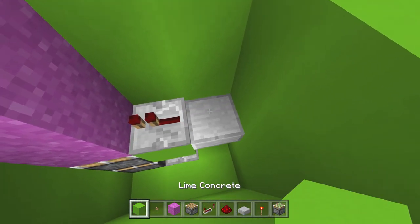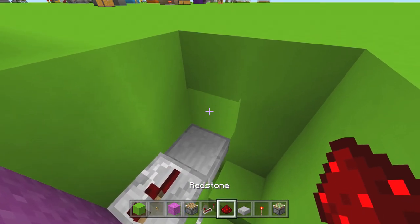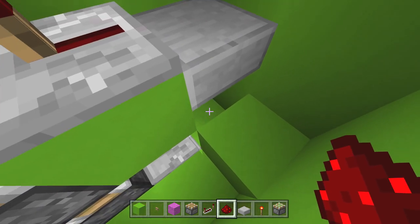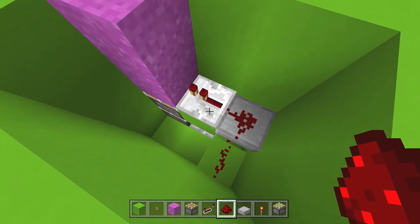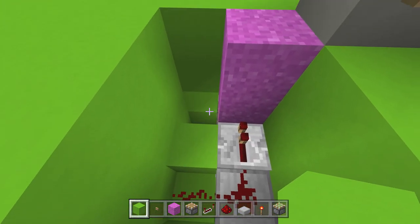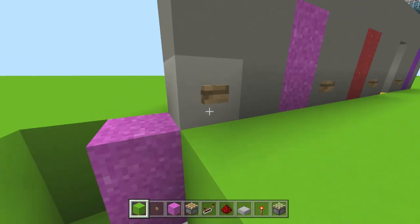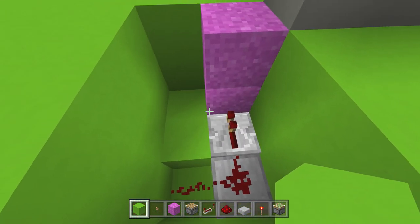Once we've done that, go ahead and grab a half slab on top of this block, and another solid block right there. Now we're gonna squeeze into the mix here — redstone dust right there, there, and there. Once we have all of this redstone ready to go, we can carry our signal up — there and there.